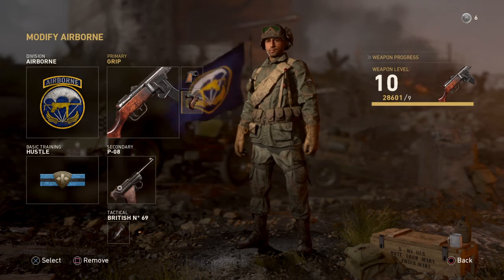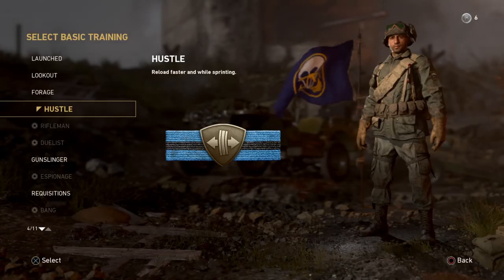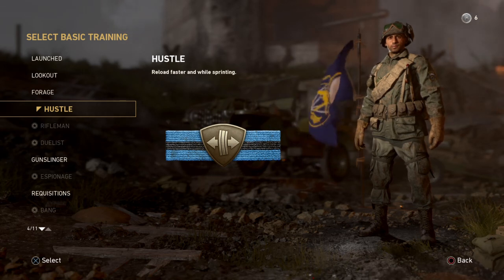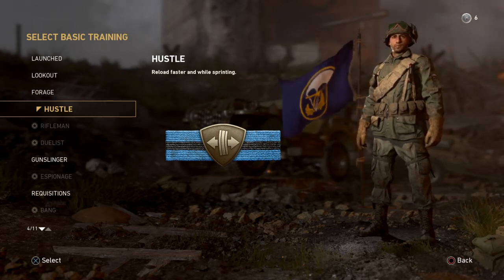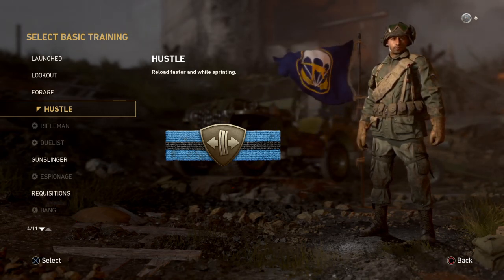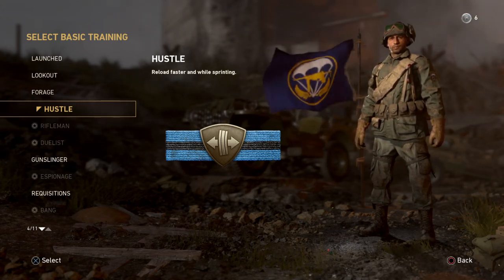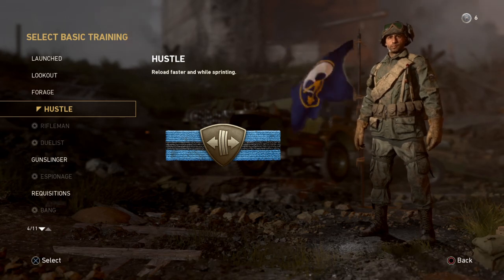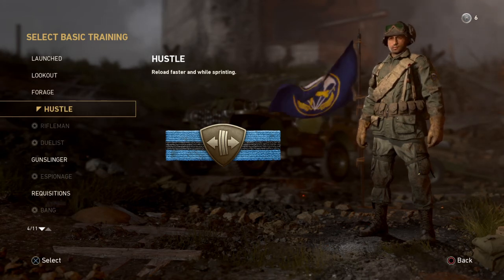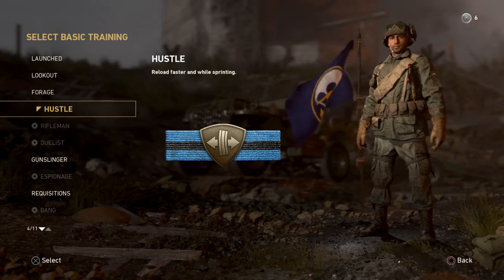That's my class setup and my recommendation for the PPSH 41 in Call of Duty World War II. For basic training, I go with hustle — reload faster and while sprinting. You need to be able to reload faster. You're in a gunfight, you let off a whole clip, you might get one kill, there's another guy there. You need to reload, get back into the action, clean up the mess, and move on. If you're going to use grip and quick draw, you need hustle for faster reloads.